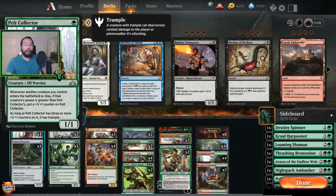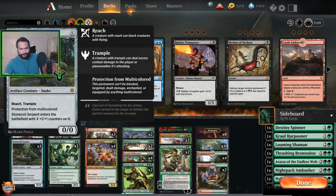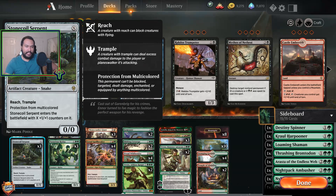We're playing four Pelt Collectors — a card that gets bigger over time and gains trample after it reaches a certain size. Stonecoil Serpent is a nice trample creature with reach, protected from multicolor, so it can attack through and block well. But mostly I like it for the variable mana cost — I can fit it in whenever I need to.